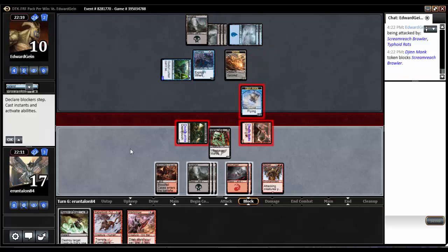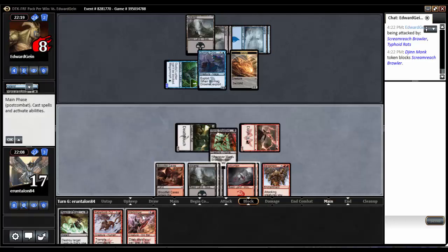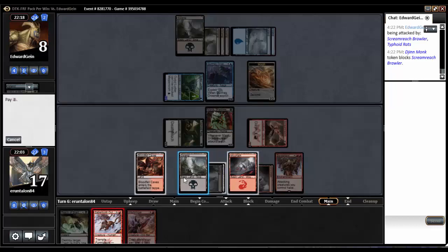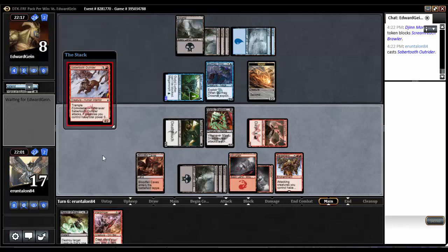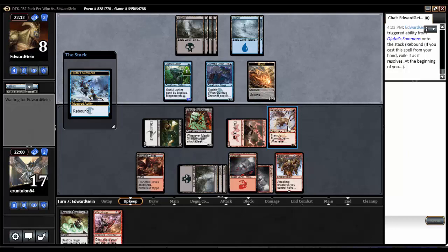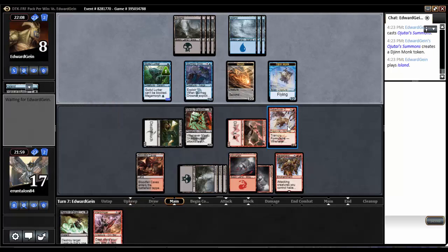Oh, he's just going to block there, alright. So the Monk is dead. And then we will cast Outrider, allowing me to potentially dash Warbringer next turn. Also making him a 4-2 double-strike trample. So I could even potentially win just by blowing up whatever he blocks the Outrider with, if he blocks with only a single card. And he is down to 2, which is pretty good.